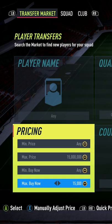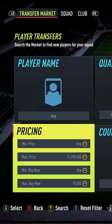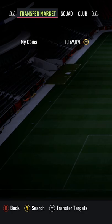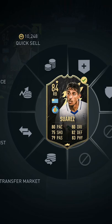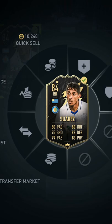Now here comes the mechanics on how to effectively snipe from this screen. Set the max price to 15 million coins and reduce the total before you search to refresh the market. Once you have searched by clicking Y or triangle, while the loading screen is active, perform the mechanics to buy a card. This is A, up, and A again — or X, up, and X on PlayStation.